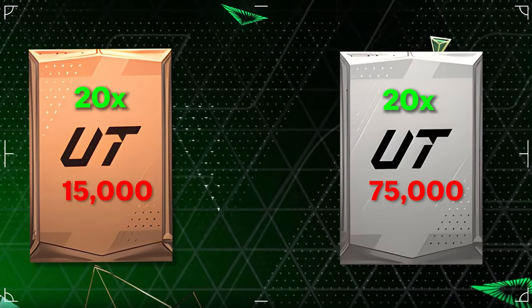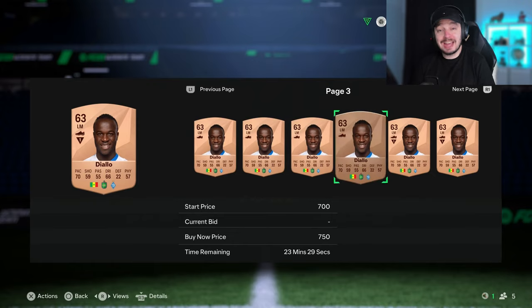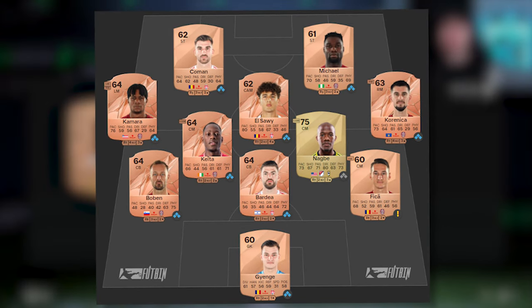One thing I wanted to mention: today there wasn't an SBC that requires certain players, so I wanted to test this on a neutral day. We could always try this again, maybe with the same amount of coin spend - because obviously 20 bronze packs are way cheaper than 20 silver packs - or on a day where silver or bronze players are actually needed for SBCs.